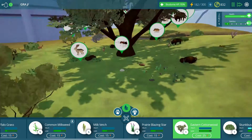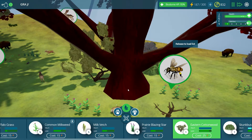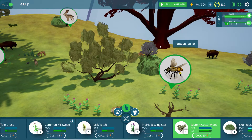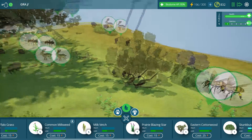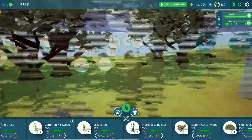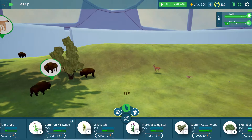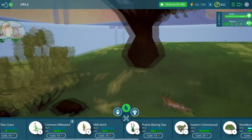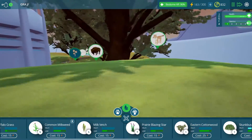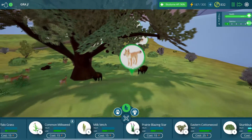Maybe I want to get down another eastern cottonwood too, maybe like one back here somewhere. I can put this right on top of this hill — there we are, right in the side of the hillside. That's gonna be just fine.